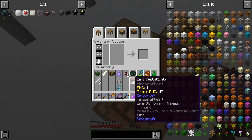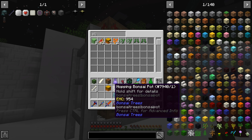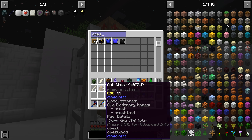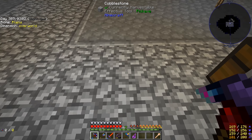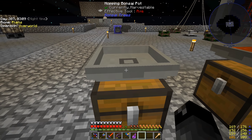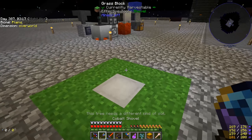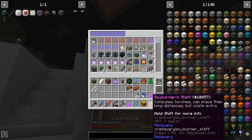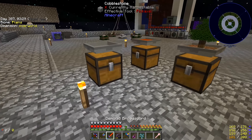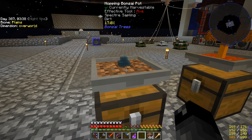We've got a hopping bonsai and a chest. I'm not sure if the slime grass has any good effect on a spectre sapling — let's put it downstairs. Actually, the magma slimy grass does not work with the spectre sapling. Looks like you right-click with a shovel to get the grass out. The slime grass only works with slime saplings, so I'll just put regular dirt in here with the sapling.